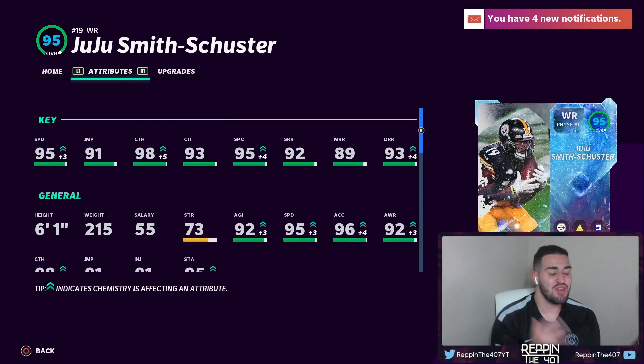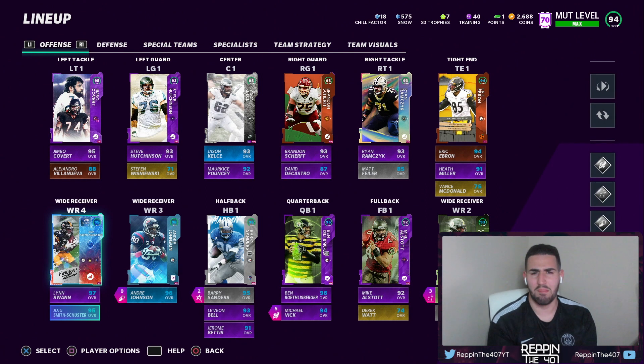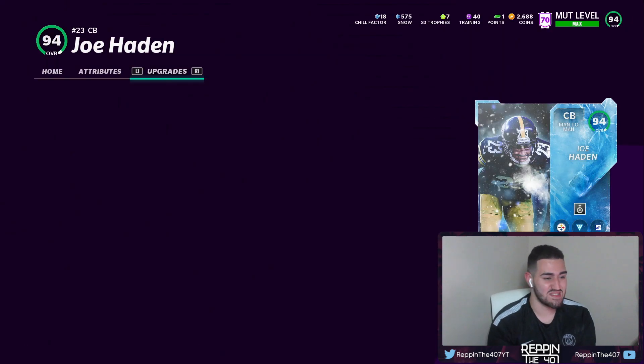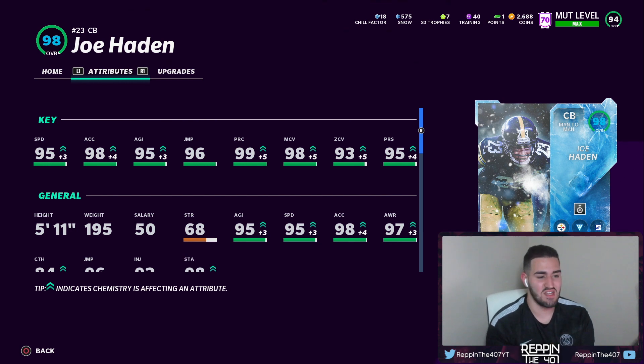Look at this man's stats right here: 95 speed, 98 catching, 95 spec catch, 93 deep route running, 92 short. This card looks amazing. Also, another card I want to show off real quick is the Joe Hayden that came out — the 93 overall. Bobby Wagner, if I'm not mistaken, has him at a 98 overall, which is insane. Look at his stats: 95 speed, 98 acceleration, 95 agility, 99 precision, 98 man coverage, 93 zone, 95 press, and 96 jumping. This card looks absolutely amazing.